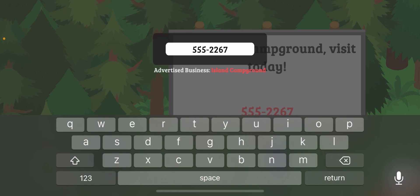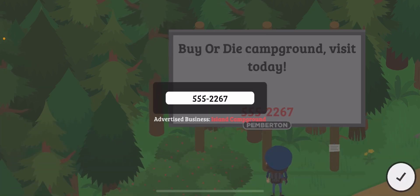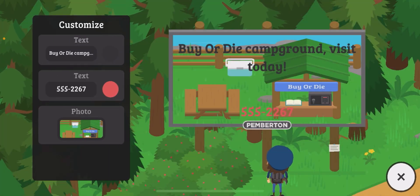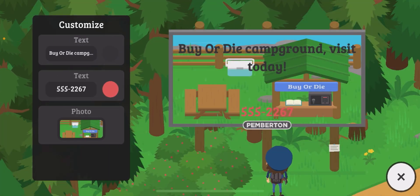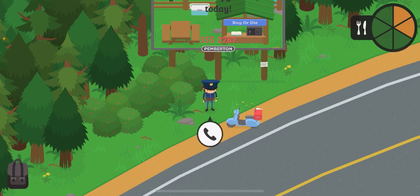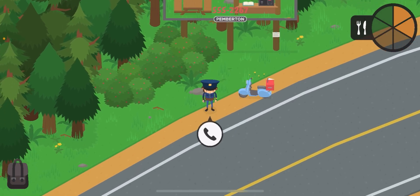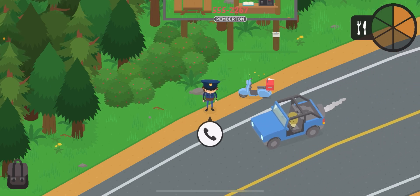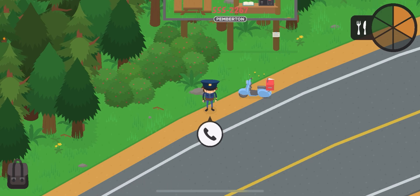Advertising the island campground gives you tons of passive income. You can also advertise the spaghetti business, which doubles your income — very helpful. That's pretty much how the billboards work. While there is more content in this update, I'll probably cover those in separate videos. I definitely like this update, the developers are doing a great job, and I hope you enjoyed — goodbye!